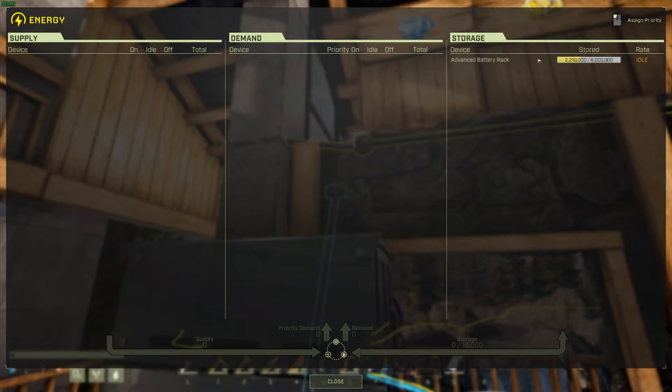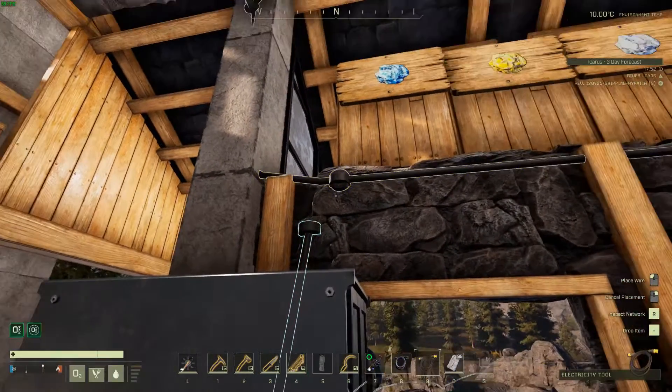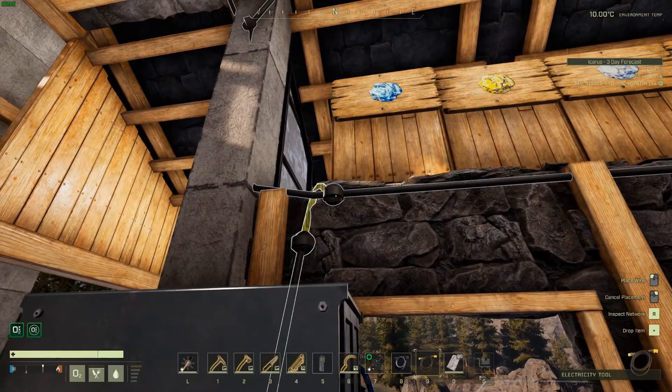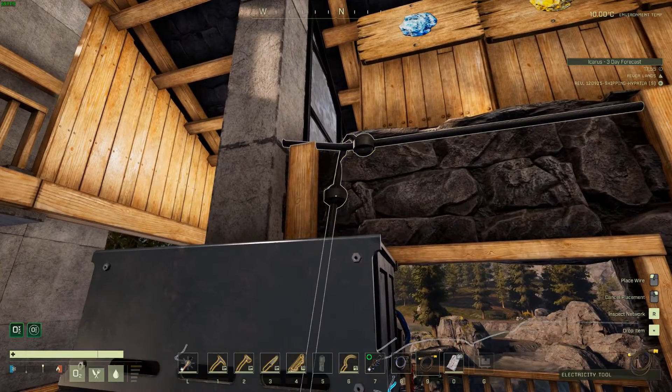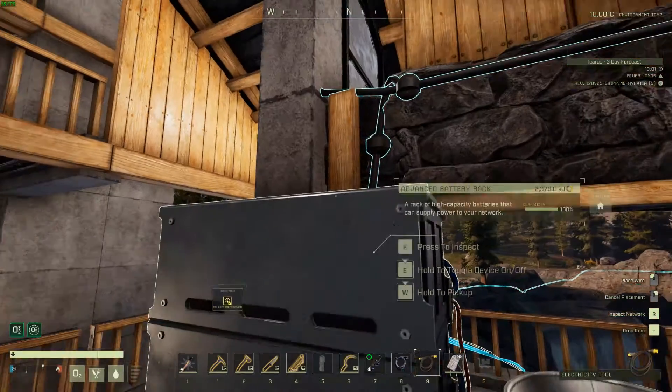You can see the battery storage on the right-hand side, but there are no other devices under demand or supply, which indicates right away you're not connected to anything. So this new node needs to be connected. Let's connect that up — highlight it, connect it to that. Now if I hit the R key while looking at the node, I can see everything: all my devices feeding energy into the network, stuff being used, and the battery pack which is getting charged right now. That's cool.